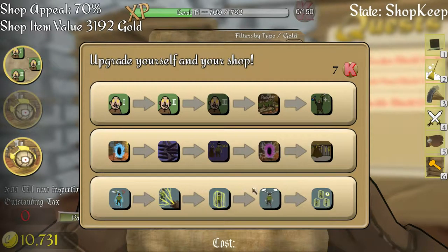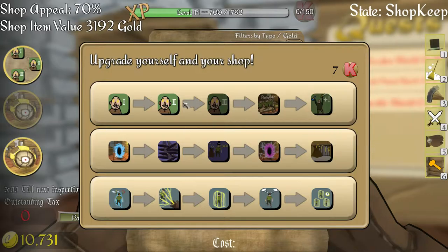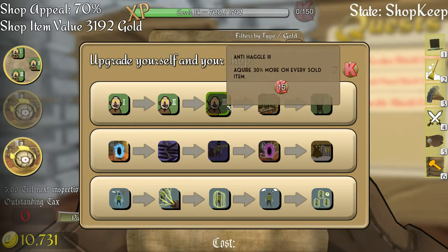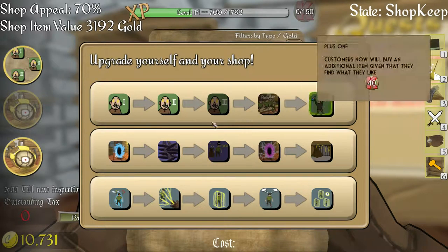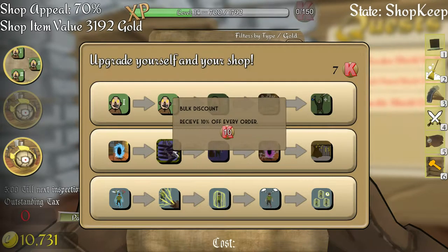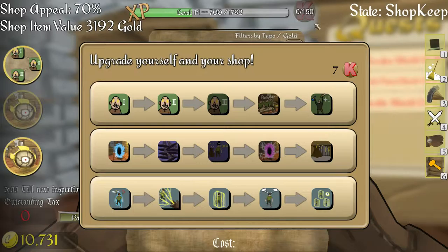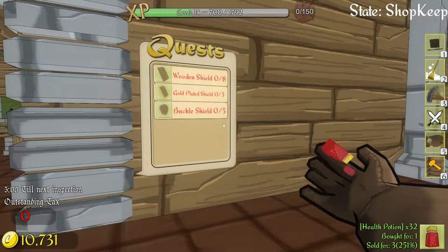Now this is fully maxed out down here and we can work on this other stuff. Next up is probably the anti-haggle stuff so we can get - well, maybe not that high. We want to do this stuff down here too: one percent off carry goals and entrance fee, bulk discount.